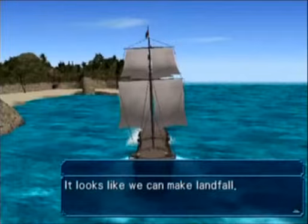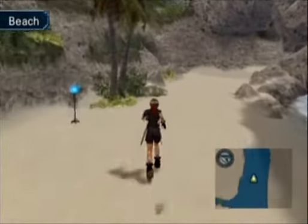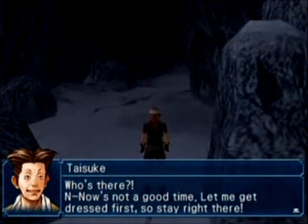We're going back to the deserted island we were at so long ago. Vicky's rune has a set ability that does 200 damage. We're going back into the cave to talk to Tasuki.